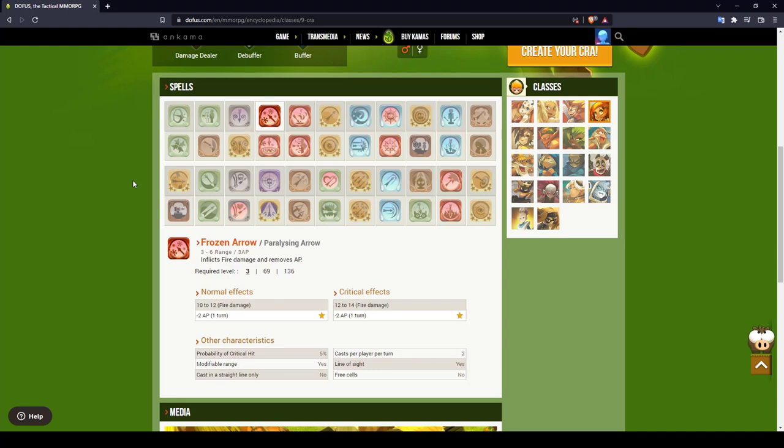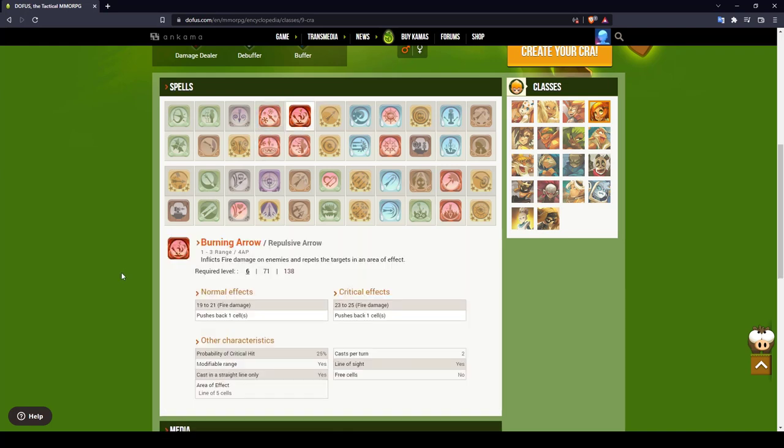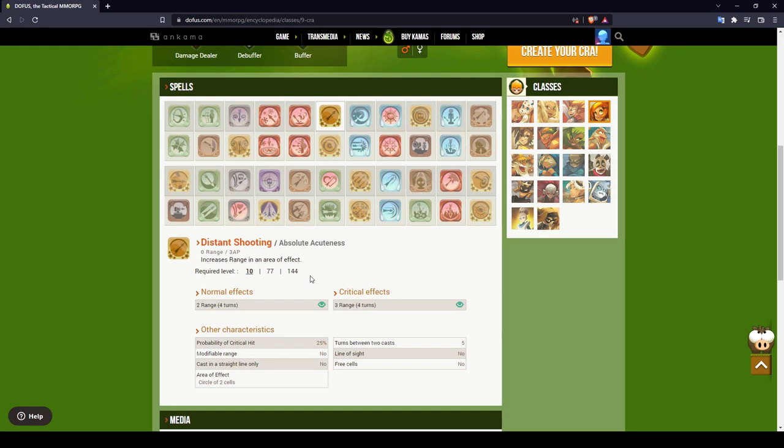The first debuffing and fire damage spell is Frozen Arrow at level 3 — you can drain up to 2 AP and inflict fire damage. Burning Arrow is a very strong AoE fire damage spell that creates damage in a line of five cells, which can help you hit enemies through walls. At level 10, Distance Shooting is maybe the best support spell for a range-based team: for four turns you can increase your and your allies' range by two, within a circle of two cells, helping you keep distance and hit from far away.